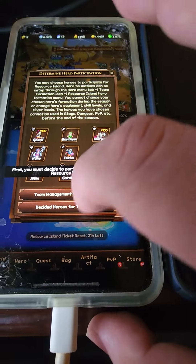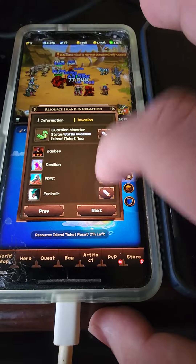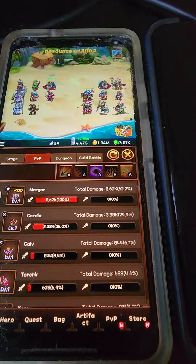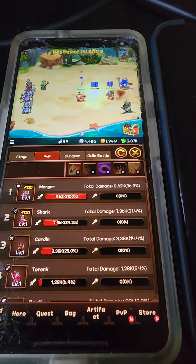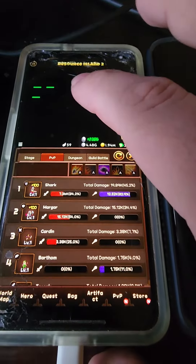With one of my other accounts, we're just gonna send in two level 3 characters. Hopefully we should win, right? Two level 3 characters — let's see, we got a tank and a DPS. I think we should win. Let's take a look. Our tank is not taking damage. There we go, we did it!